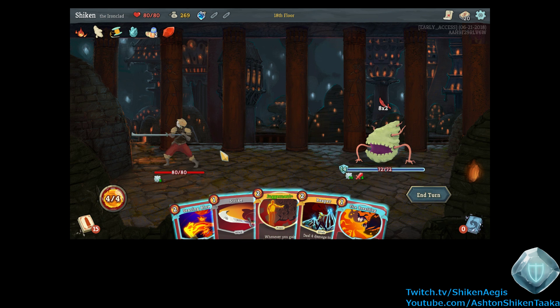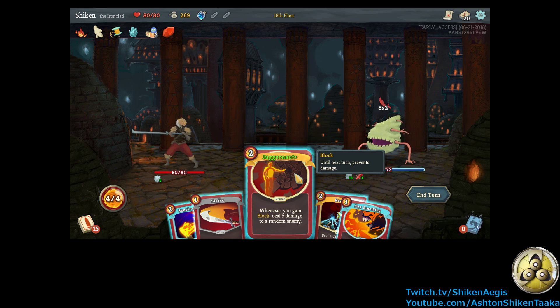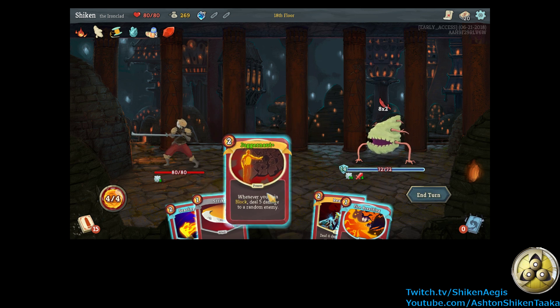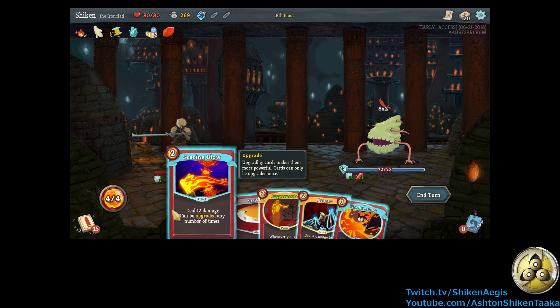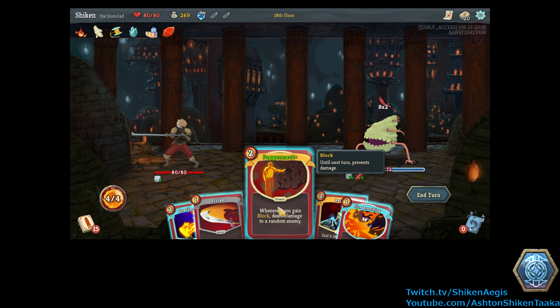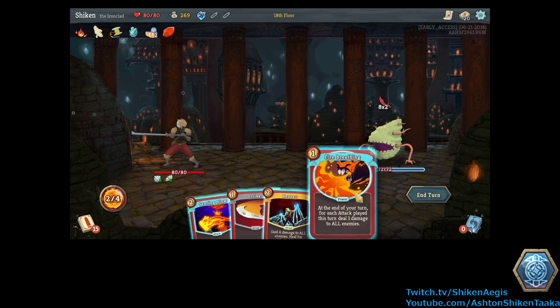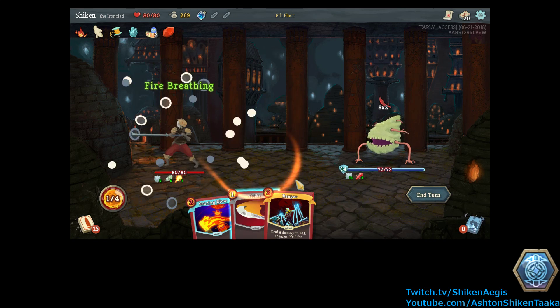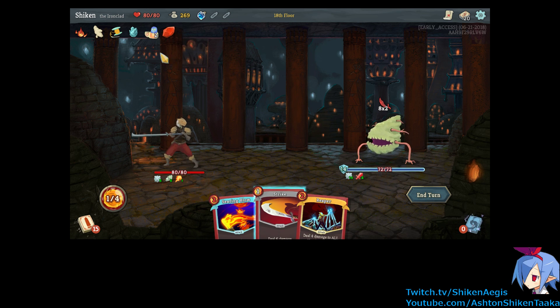Alright, so we get our new card right away. Juggernaut — whenever you gain block, deal 5 damage to a random enemy. Wait, do I — I don't have any other block in the deck right now. Well, I'll still gain block, we have a normal method. And I have one more energy now. Cool. Because I got the Philosopher's Stone. Alright.